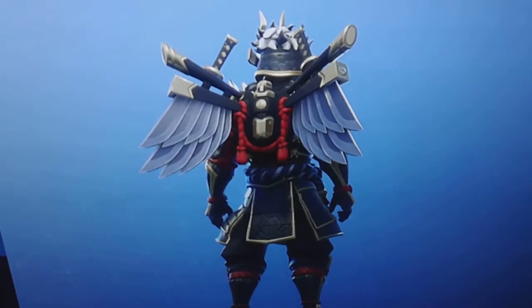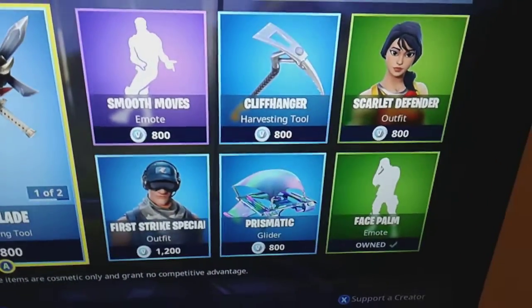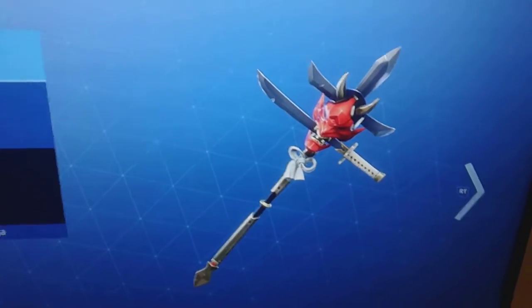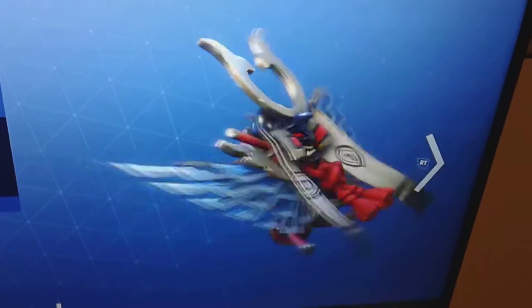With the Bladed Wings Back Bling — wings with edge. Including the Jaw Blade Pickaxe — clinch victory between your teeth. And the Kabuto Glider, sharp enough to cut through air, part of the Shogun set.